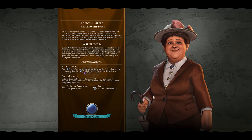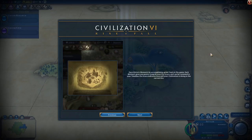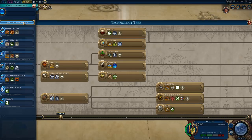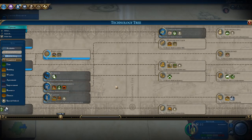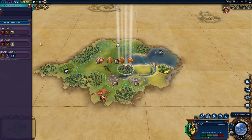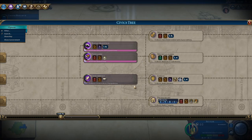Let's dive in and see what we've got. We're going to be given some inspirations, researches, and civics because we've started a bit later in the game. We'll have a look at those — we've seen all of these before; if not, go back and check episode one of my Cree playthrough. Let's see what we have on the technology tree. We've already got a lot of stuff. Square rigging is what we want to keep an eye on once we get up there. We've got quite a way through the civics as well with a few boosts.